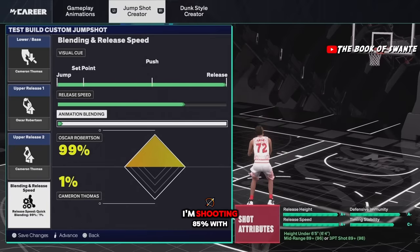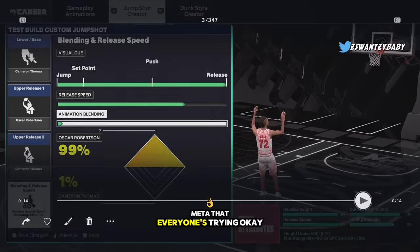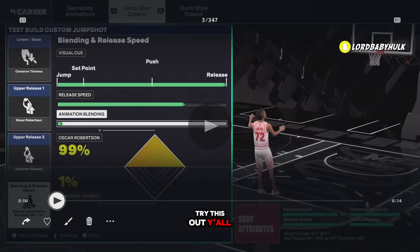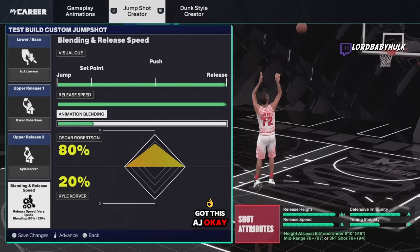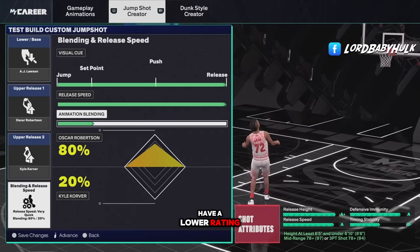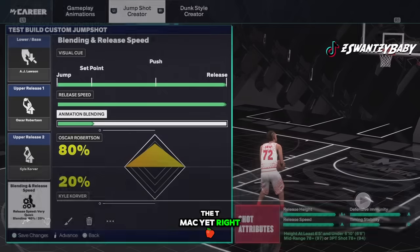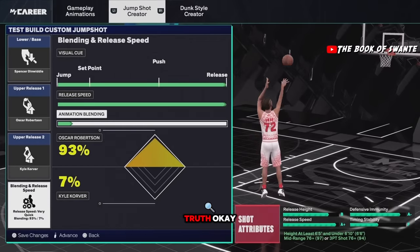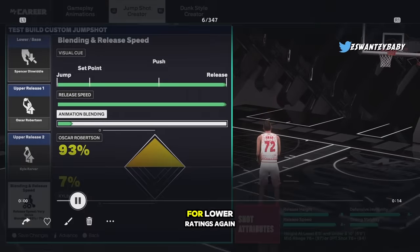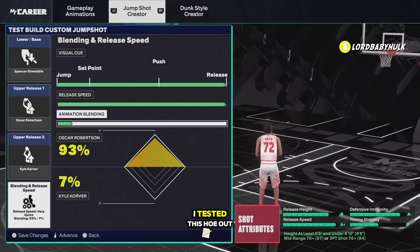This is an OP jump shot for little guards — I'm shooting 85 with this Kyrie base on my little six-three guard. This is kind of the meta everyone's trying, so y'all little guards let me know. For a lower rating of 78, look at the A-plus release. Now I'm gonna show you my favorite — they don't have T-Mac yet, so it's the Culver. I've been saying since last year that Culver is the truth — it's the baby T-Mac. This works for lower ratings; you might get contested but it's easy to time.